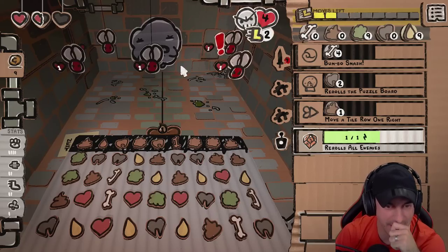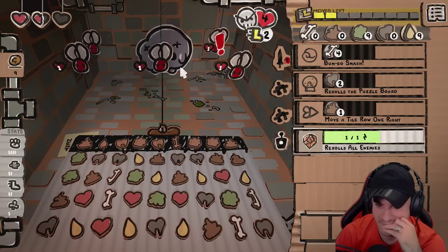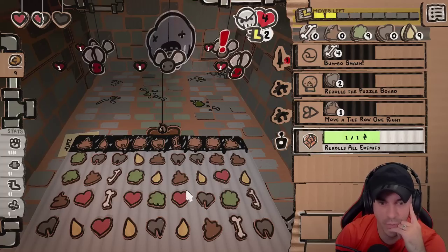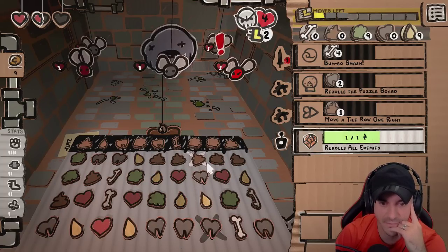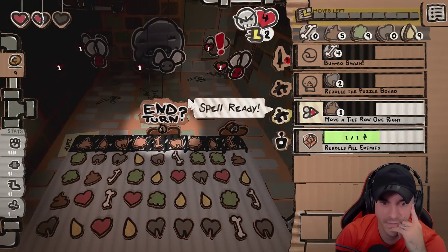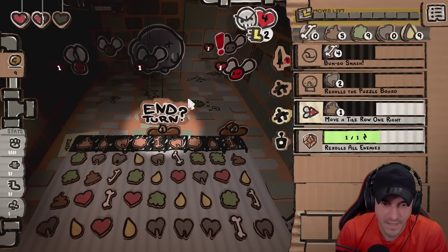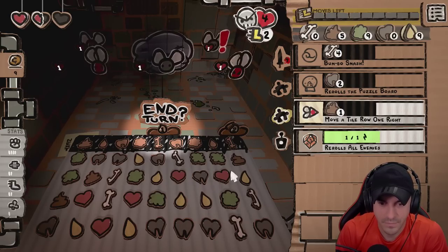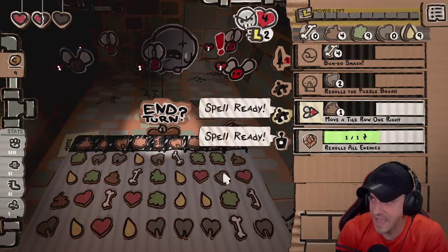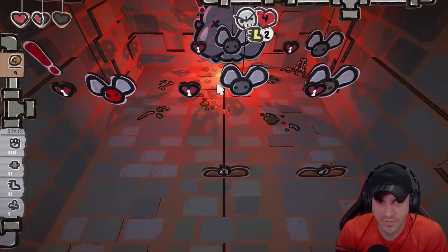Bones are not looking so good right now. We might be in a bit of a bind. Here's what we're going to do — we're going to go after defense, then little defense. And then we can move any tiles if need be. I'll talk you through what I'm thinking so you guys can yeet our strategy if need be.